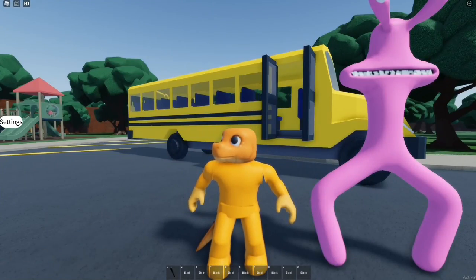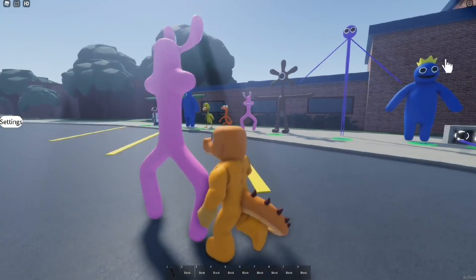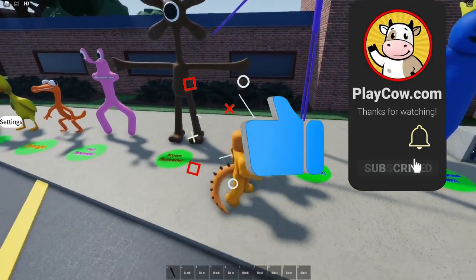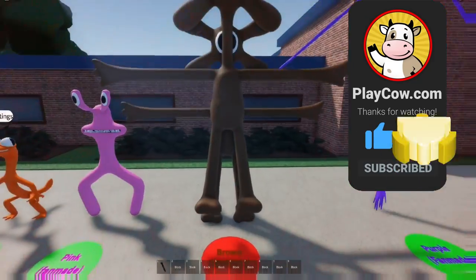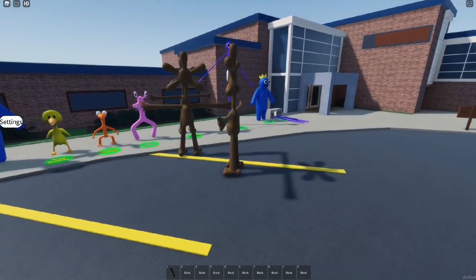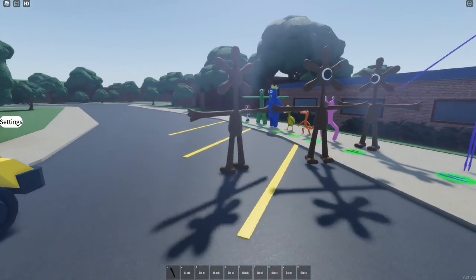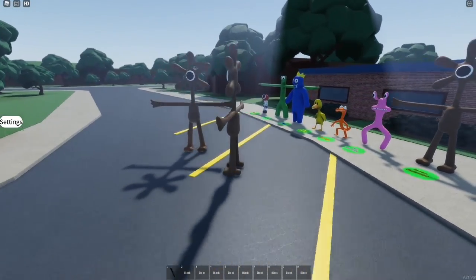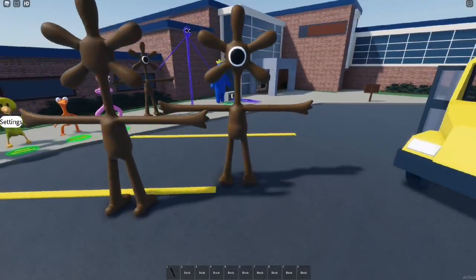There has been a new update to Rainbow Friends roleplay. Over here towards this area, there is a new morph. It's the brown fan-made. This is how brown would look like as a fan-made version. Look at us — we are two little windmills. It reminds me of a windmill. That's what it is. It also kind of looks like a fork.